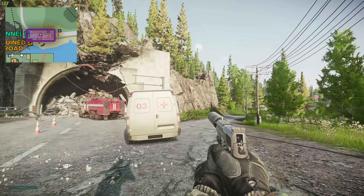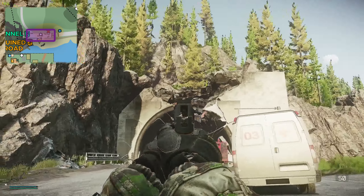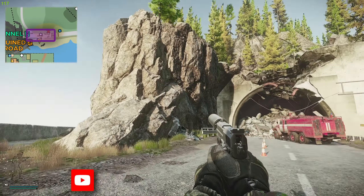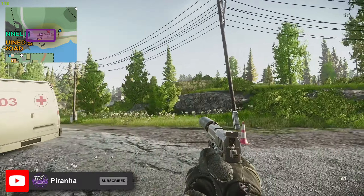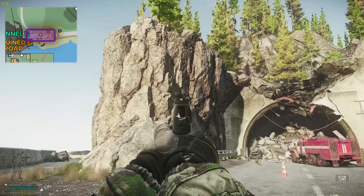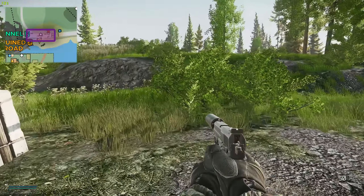There are a few spots where you can get extract camped. Up there is the main spot; you can also get people on top of the tunnel itself. Right here is a cheeky little spot because it is in the shadows. Watch out for bush campers, but realistically the main spots are the one up there and this one just here. You can always just extract right here as well if you have that as an extract.